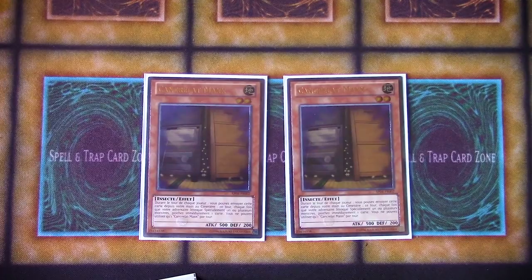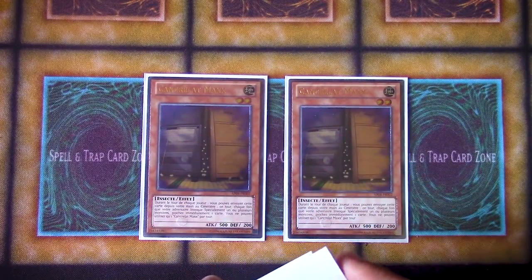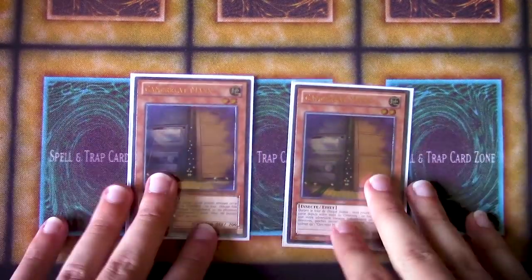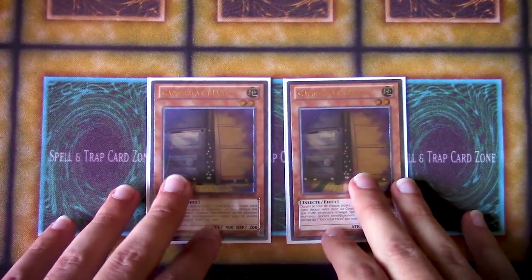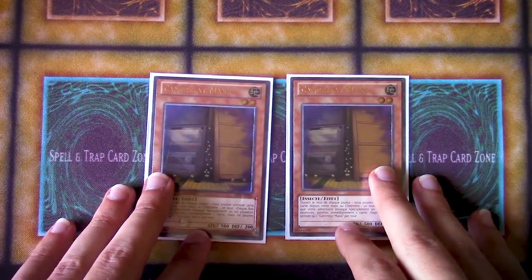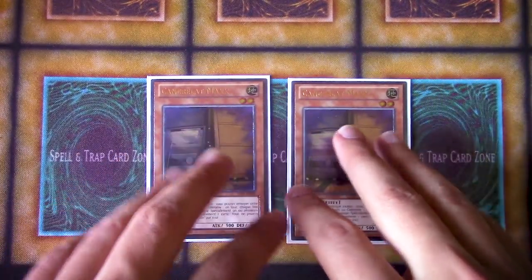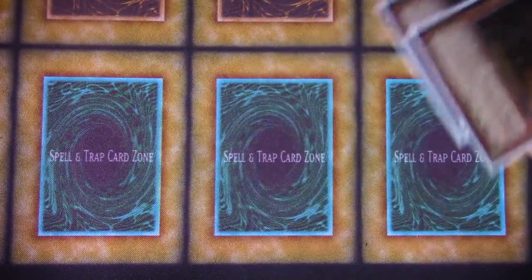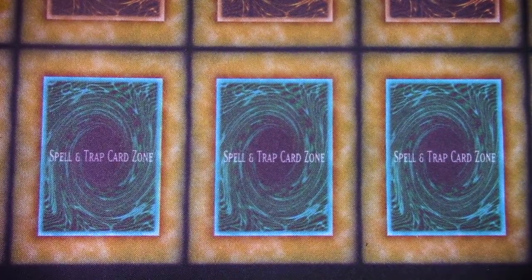A lot of players didn't necessarily need to main deck three because Maxx "C" wasn't particularly good against the mirror match for this deck. It's not really that great against Geargia. Most of the time, a lot of the decks at the time could just stop — any of the ruler decks, any deck that would really special summon outside of Sylvans and Infernities, could stop whenever you used Maxx "C". So you would often just find yourself one-for-one with Maxx "C", with your opponent stopping and you just getting a free Upstart out of it.